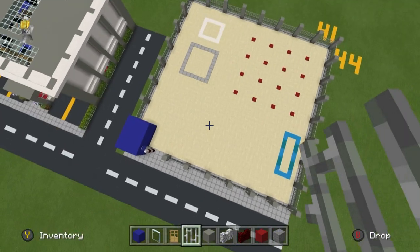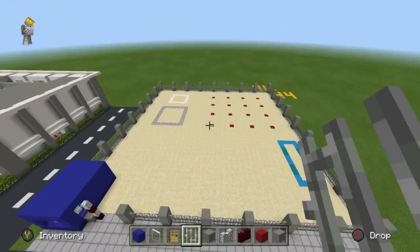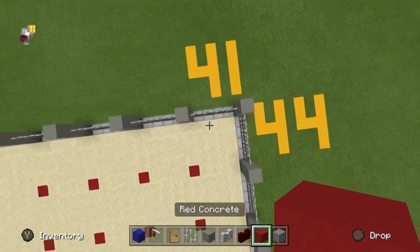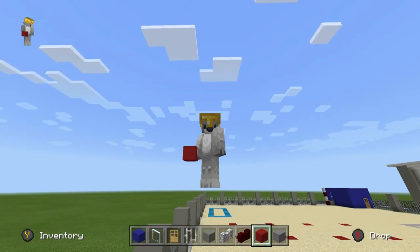So, we have kind of the security office and the entrance down, and now we have all of the boundaries — I'm really happy with that. The next thing that we're going to do is come all the way over to the back right-hand corner of the build, and once again, we're going to work on quite a tedious project. We're starting off with the worst parts and it can only get better.